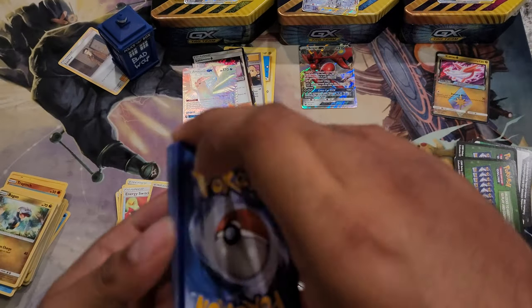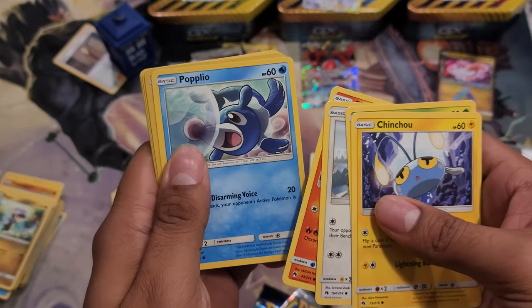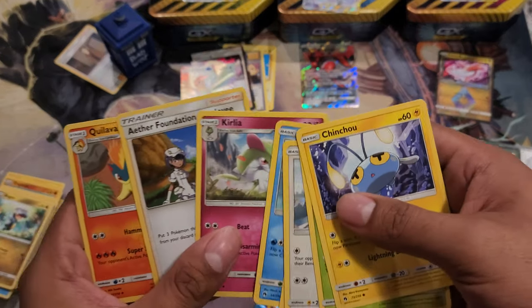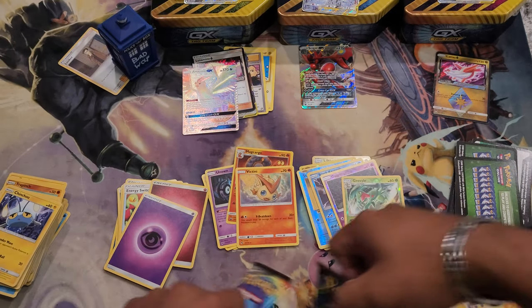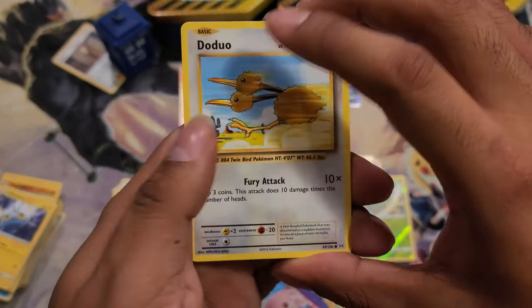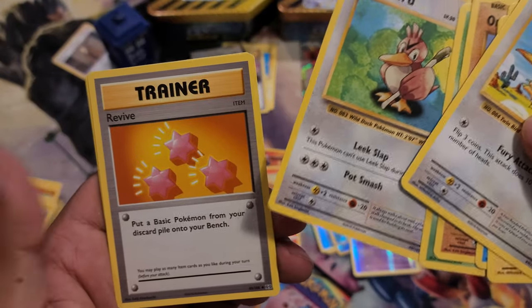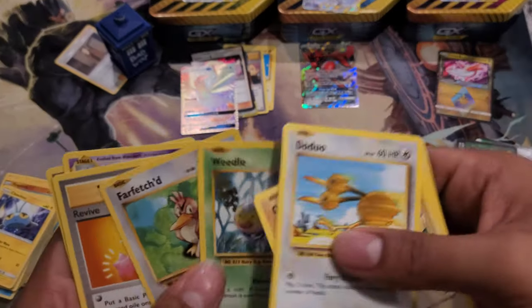Alright — Chinchow, Hoppip, Slugma, Poochyena, reverse rare, Rock, and a big tiny. Psychic energy, Advance. Nothing fun there. I'll open that one last. Let's do Evolutions next. Pikachu, Staryu, Onix, Weedle, reverse rare Haunter, and the rare is Farfetch'd — oh joy. That one didn't give me anything fun.